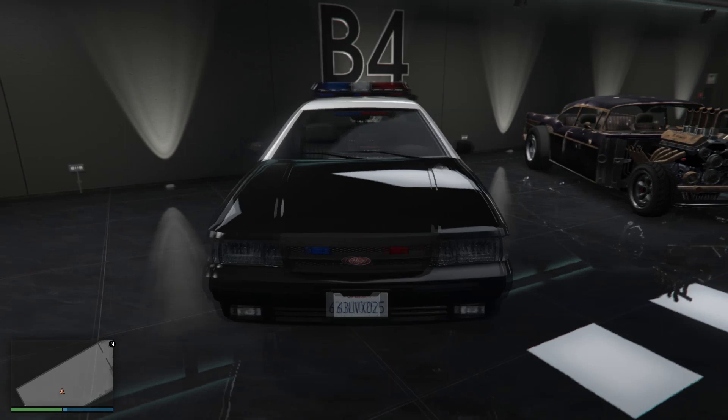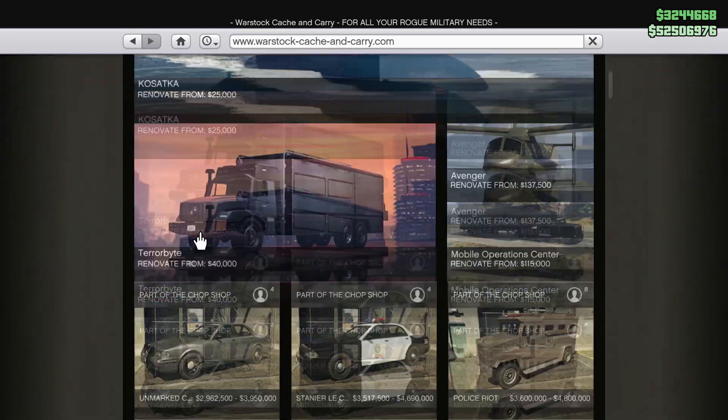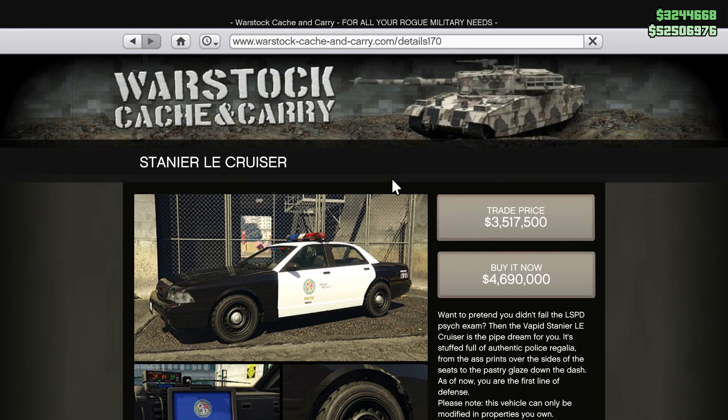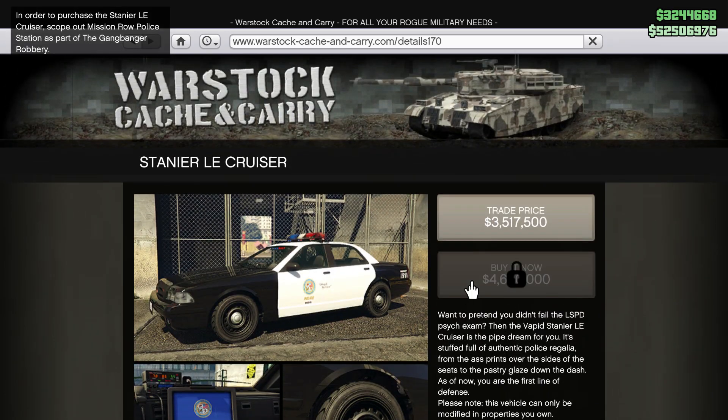In this new Winters DLC, if you go to the Warstock Cache and Carry website you should be able to purchase three police vehicles, which are the Stainer LE Cruiser — a typical police car in black and white. In order to unlock this police car you need to scope out Mission Road Police Station as part of the gangbanger robbery. Once you unlock the scope out mission you should be able to unlock the trade price for this car.